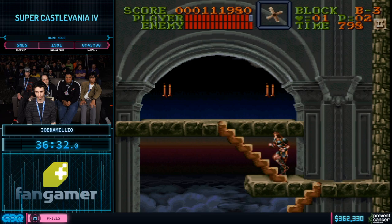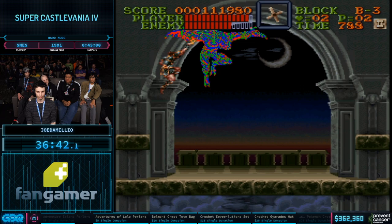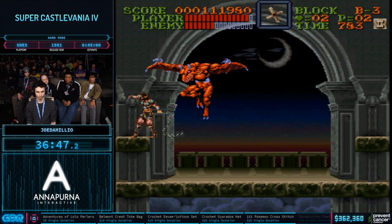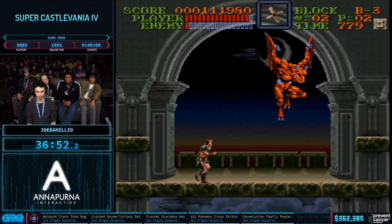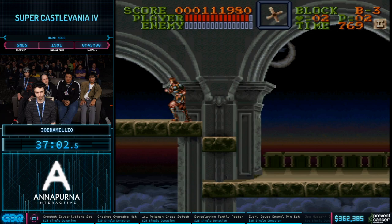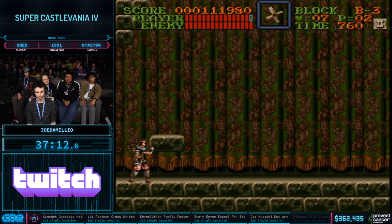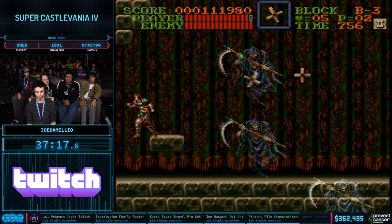Next up is Gaibon, probably the easiest of the final four bosses. The next step is Death the Grim Reaper, probably the most difficult of the three to do without enough hearts and crosses for the quick kill. With his seven hearts, he should still be able to get some free hits right at the start.